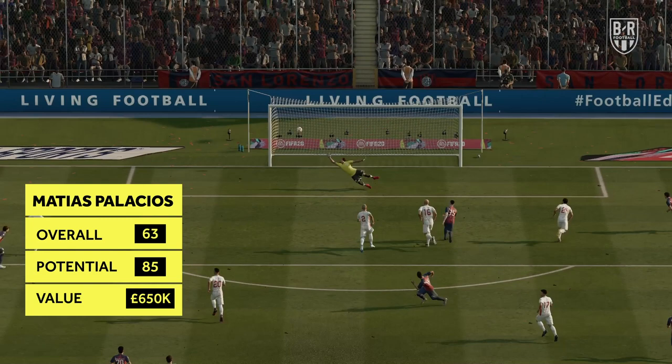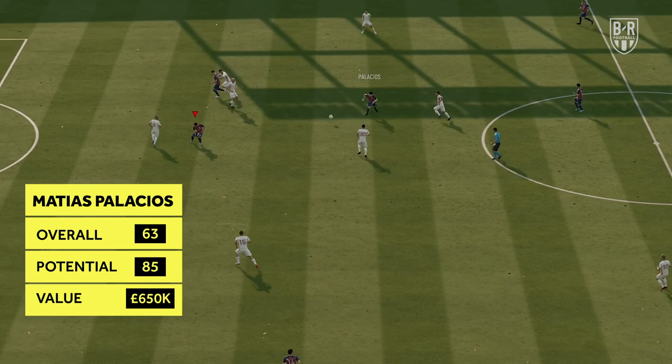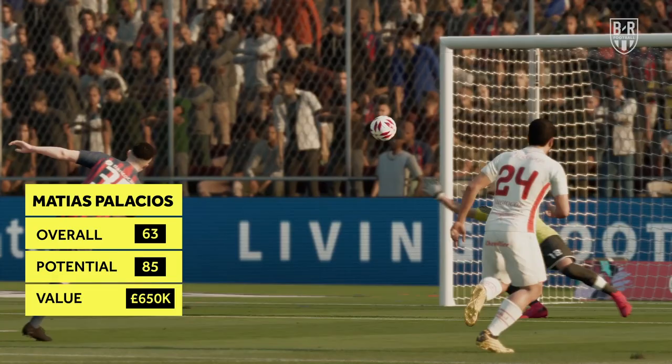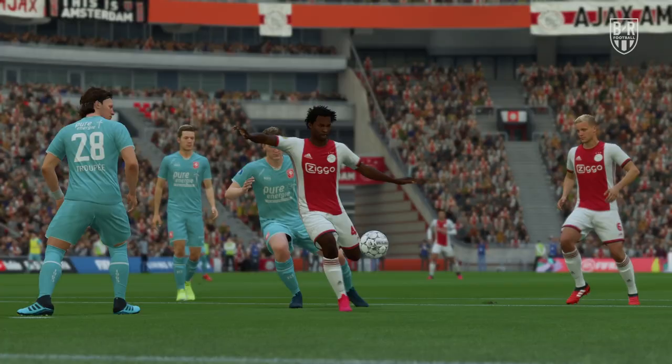Matias Palacios — San Lorenzo, CAM. Overall: 63, Potential: 85, Approximate price: £650,000. Another attacking midfielder with promising potential is Argentinian youngster Matias Palacios. The playmaker's 67 dribbling is the highlight of his starting stats, and like Gilmore, his passing and vision are also among his strengths. Although Palacios' primary role would be to create chances for his teammates in the final third rather than taking them, his 55 finishing and 47 long shots should be among the areas you look to improve in training.